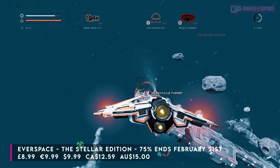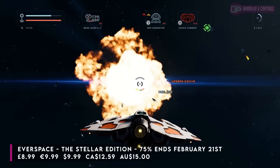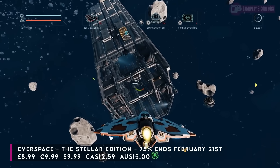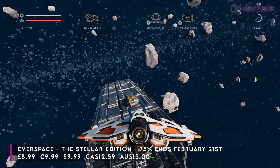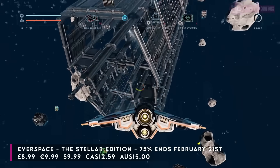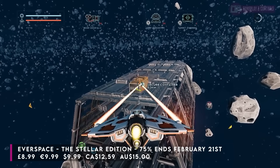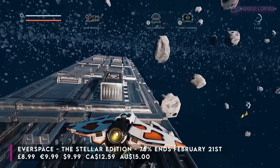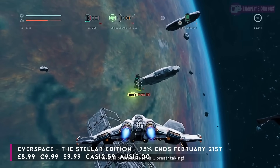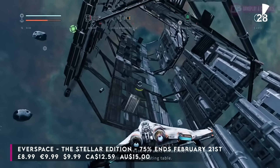First up we have a matching best price ever on one of my favorites — Everspace: The Stellar Edition, developed and published by Rockfish Games. This is a fantastic twist on a genre that I love. It's a roguelite in space, and basically each time you go on a run you're navigating across different star systems. You get to choose the route you take, but within each one it's almost like its own encapsulated stage. There are different missions to undertake, and lots of hidden stuff — you might find an abandoned wreck of a ship and spelunk your way through it to find various items.